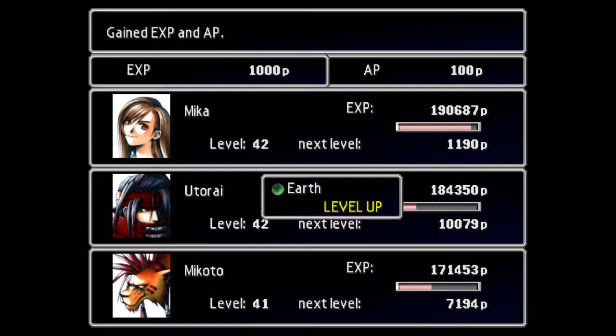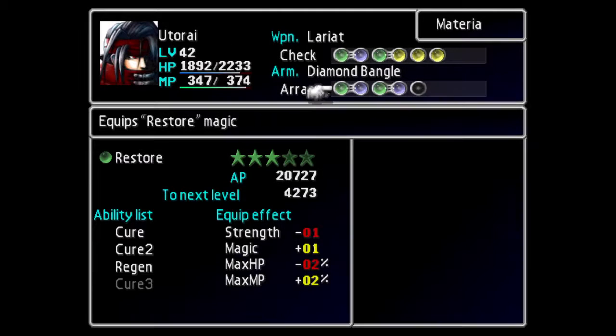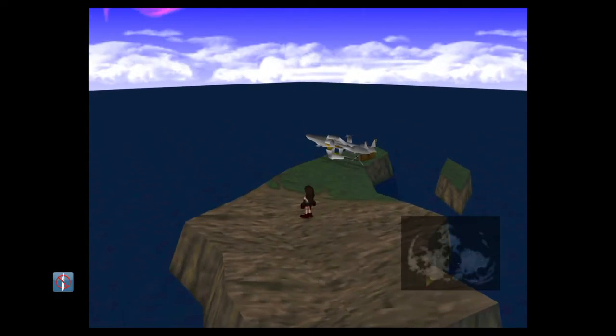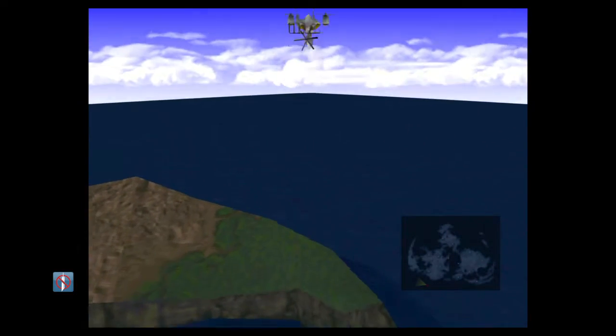They're also worth 100 AP per battle, which should level up Quake 3 eventually — though that would take 1,800 more battles to master Quake, so let's turn that off for a bit. Once you have three Tetra Elementals, pretty much your whole party can be protected against all those elements, and that's great.